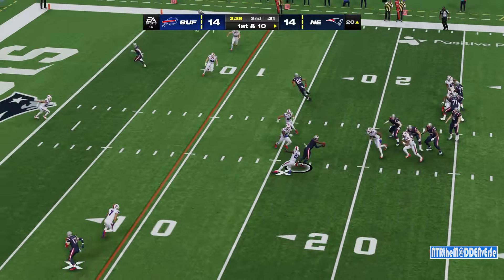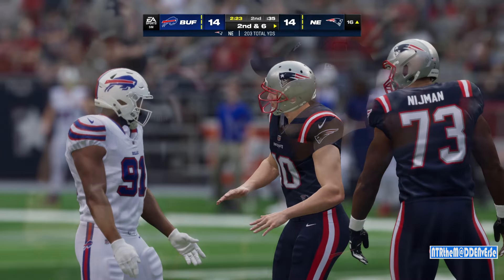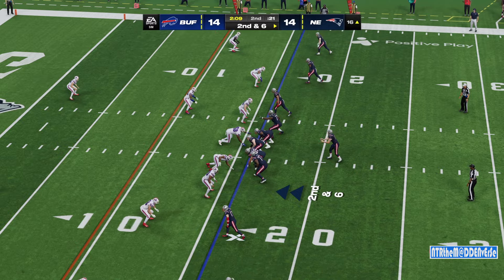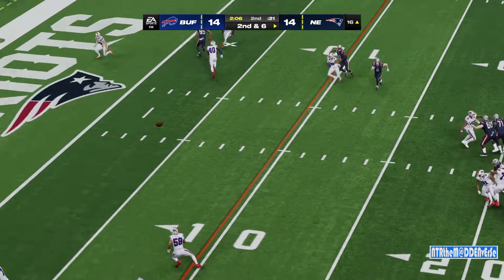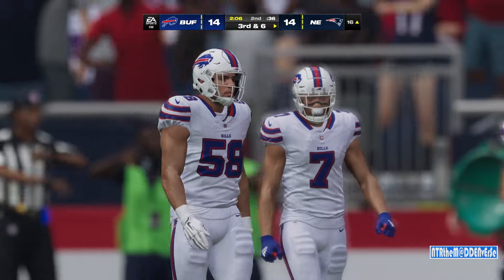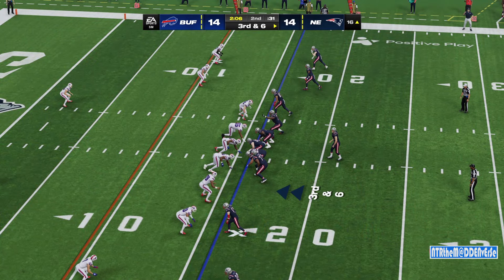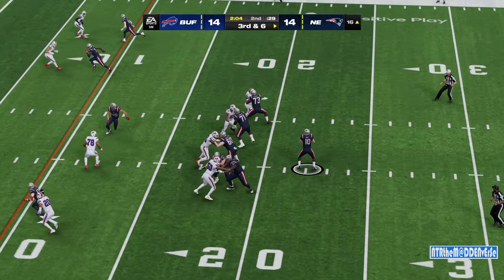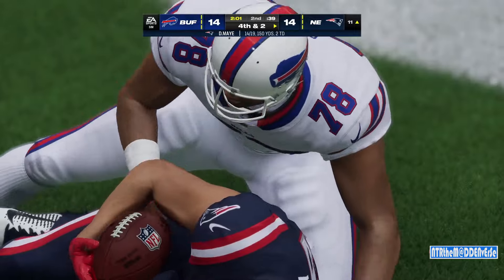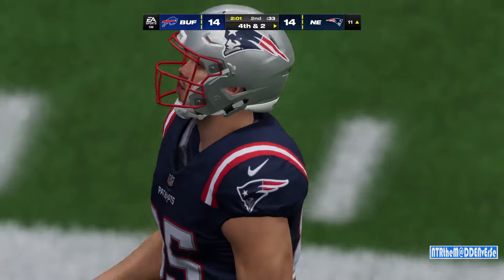They'll look to throw on first down — hitting Juju on the slant, they'll give him four yards for second down. They don't need to run another play before the two-minute warning — let's see if they do it anyway. A second-down throw for the end zone, but it's incomplete. They already have one touchdown this first half; a second one not to be. I like where their head space is though — you've got a guy who's already scored one, you want to go back to him, continue the hot hand, and make them adjust to you defensively. I like what they were trying to get done, even though they weren't successful.